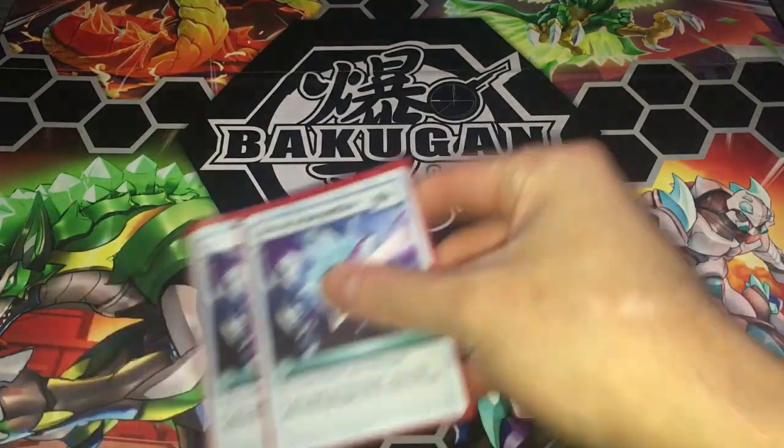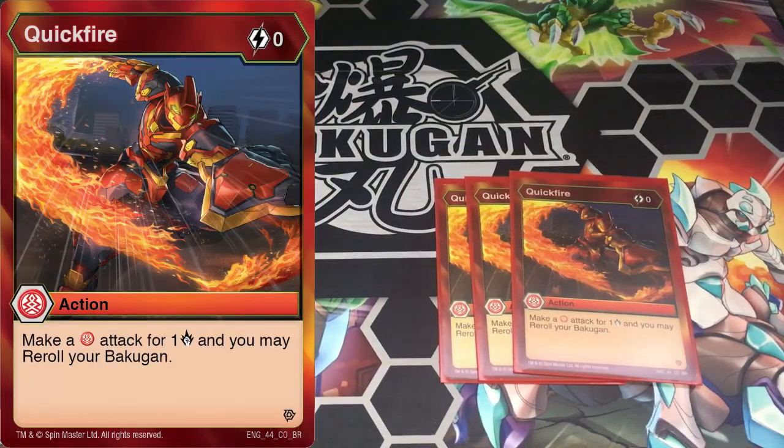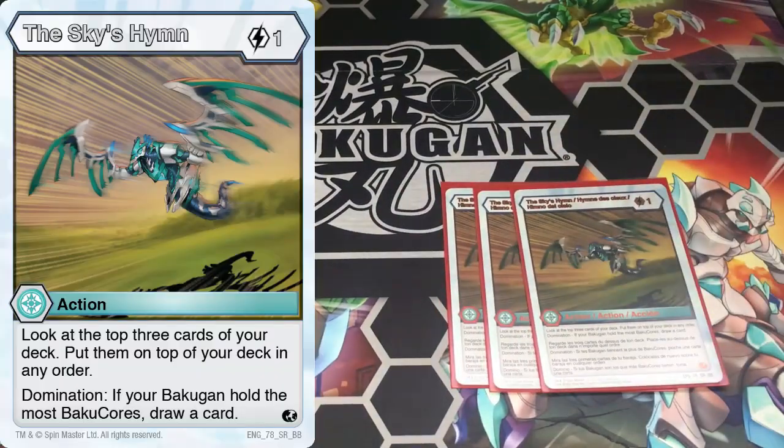Next is two Divine Intervention — four cost reroll, and if you land, you can play an evo for free. You can get Dragonoid Maximus out for free with this, and you can also trigger your heroes on reroll. Next, three Quick Fires for rerolling in case you miss or to trigger Dan or Winton and burn your opponent in the process. Next, three The Sky's Him — one cost, look at top three cards, put them back on top in any order, and if you're holding more cores, draw a card. Since you're using high B-power Bakugan and have a double-core Bakugan like Fenneca, you can pull this off easily.